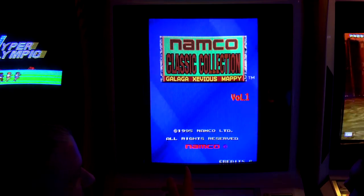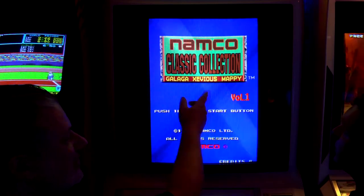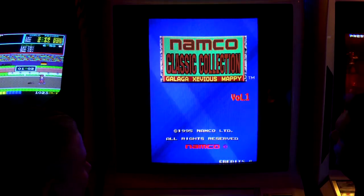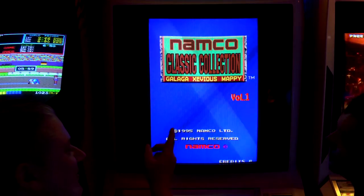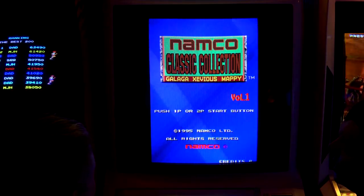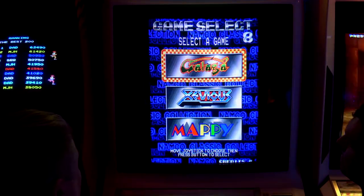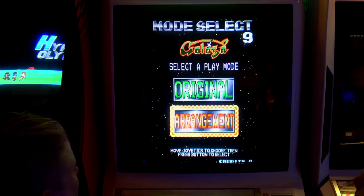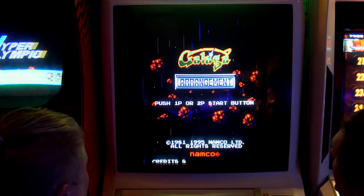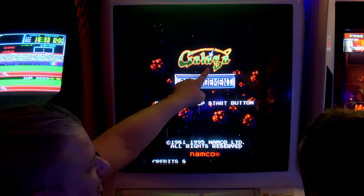So, Namco Classic Collection — there's Classic Collection 1 and 2. This one's got Galaga, Xevious, and Mappy, but we're going to do Galaga today. Maybe we could visit the other ones another day — even the Xevious one looks pretty cool. We're going two-player and choosing Arrangement. This is a bit like Galaga 88 then — the asteroids and stuff, in that style.